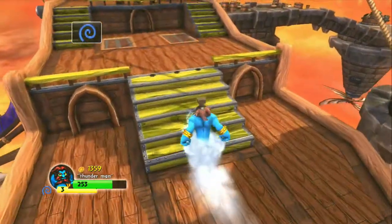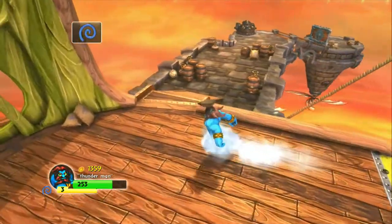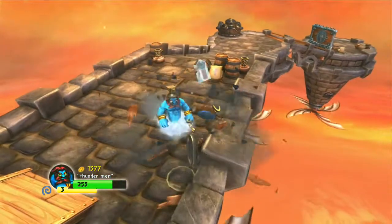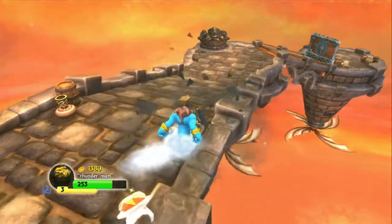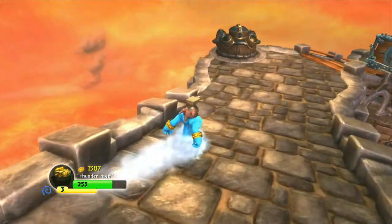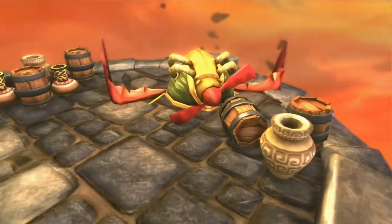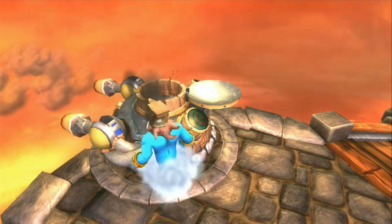So you can get the legendary treasure for the level. It brings you to the portal, which flashes you over to the winged shoes — that is your legendary treasure for Sky Schooner Docks. They are called Wild Runners. You can just jump off the edge. Now we can go back to the last section where we will be shooting the final airship to get the propeller for Flynn's Balloon.